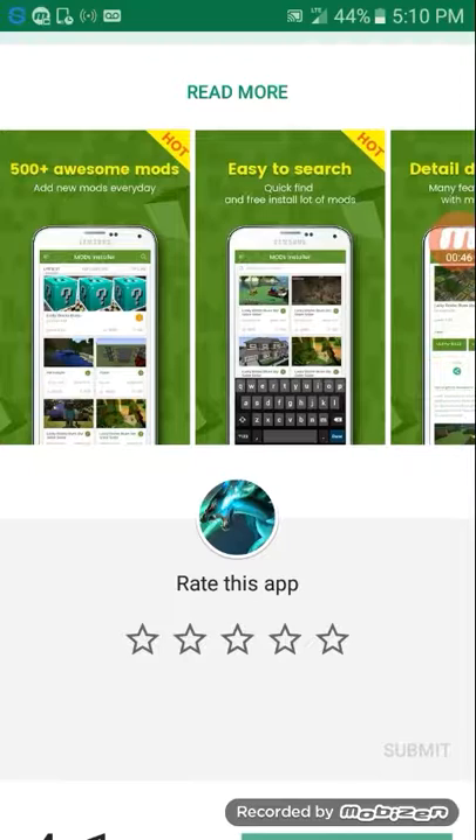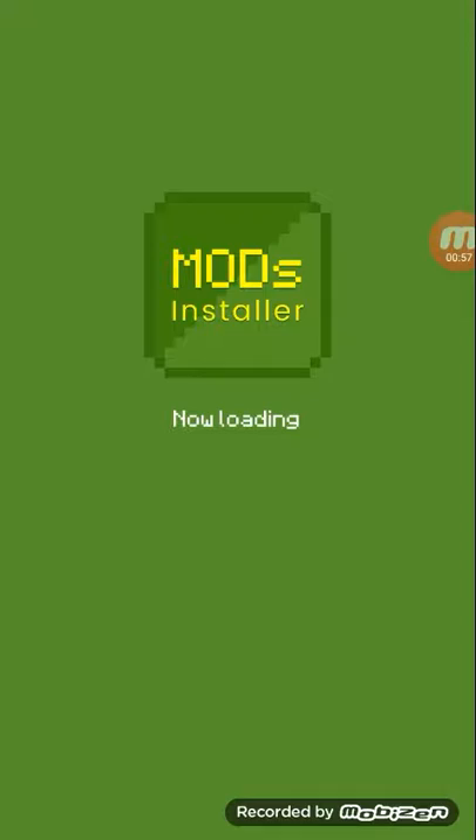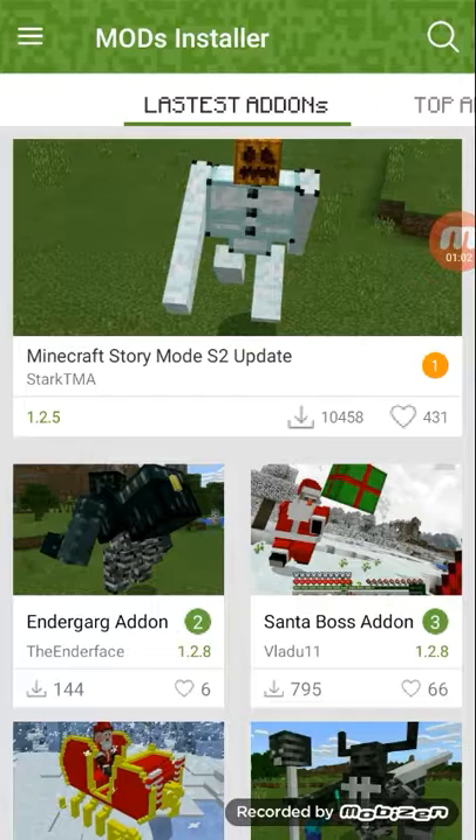So you can get any mod you want, and then you download it first of course, and then go to open when you're done — or you can just exit the store and do whatever you want.